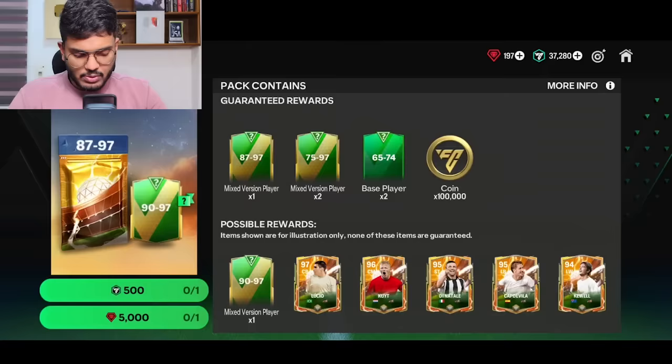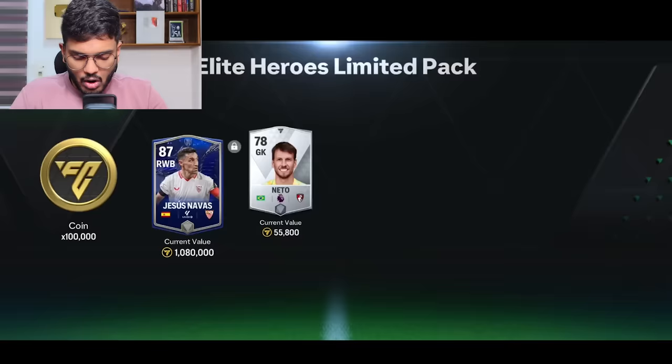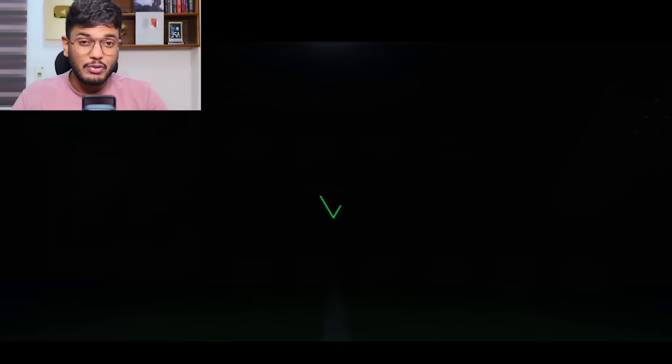We're going to begin with the 500 FC points pack — this has an additional chance of a 90 to 97 rated player. It's not a walkout; all I got was Navas. Not the ideal start. This next one is the 1500 FC points pack, so let's see what we're going to get — high hopes on this one.